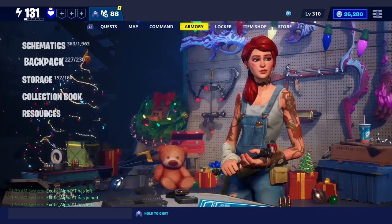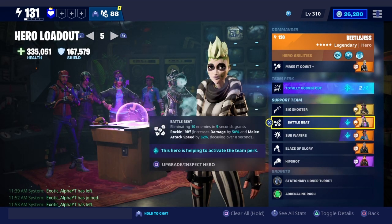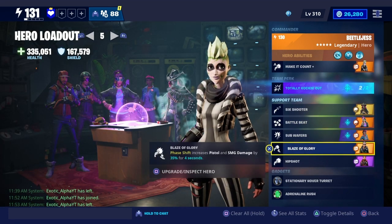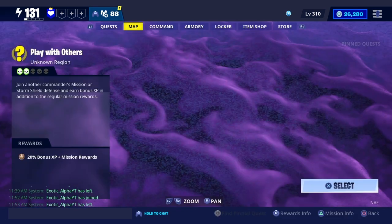We're going to have to test this weapon. The build we're using is Beetle Jess, totally rocking out, Six Shooter, Battle Beat, Sub Wafers, Blaze of Glory, and Hip Shot. I'll see you guys in the PL level 124.